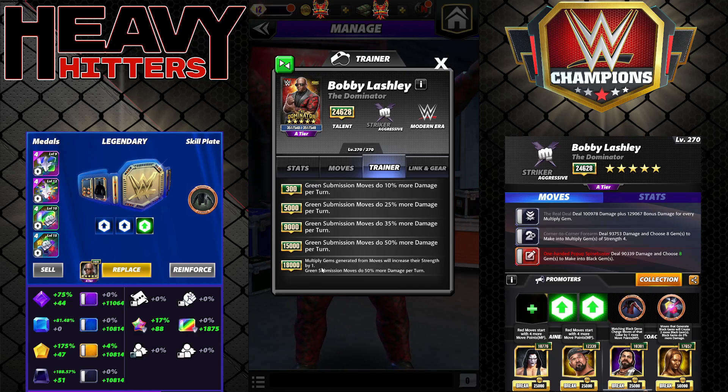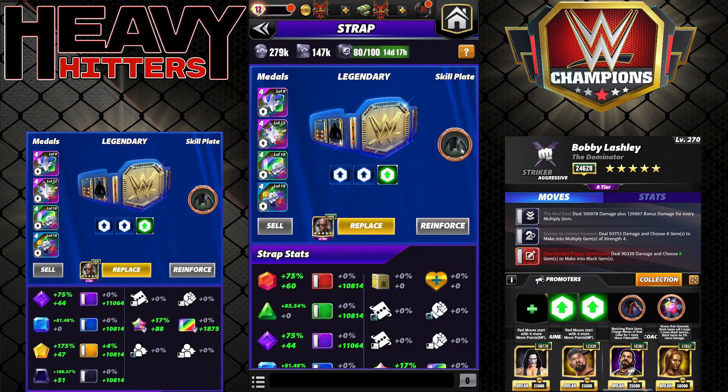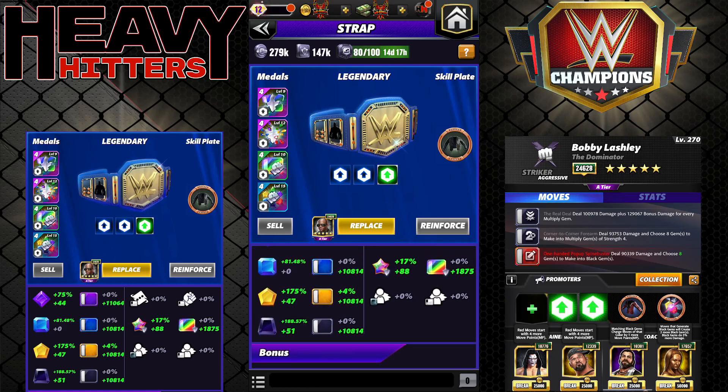Multiply gems for moves will increase their strength by one. Green submission gems will do 50% more damage per turn — Alundra comes to mind as someone you might potentially use that on. For the strap, I'm going to be running this one for the duration. I have Ronda's jacket on him — might surprise a few people. We'll get to the why later.